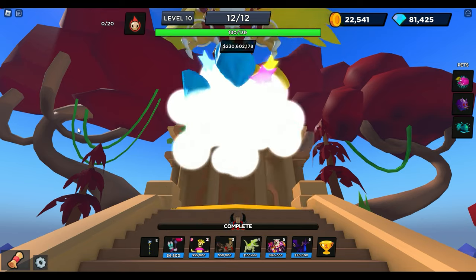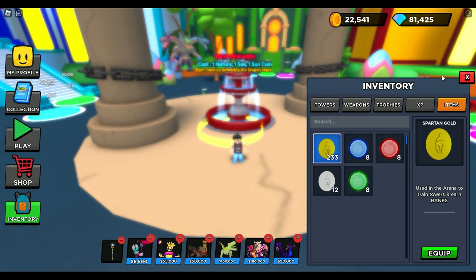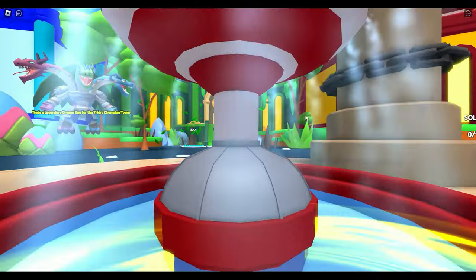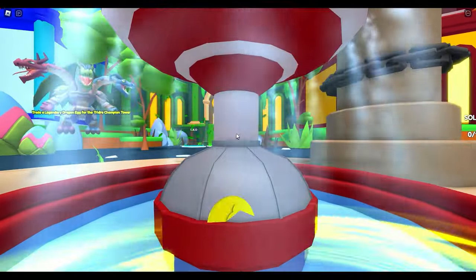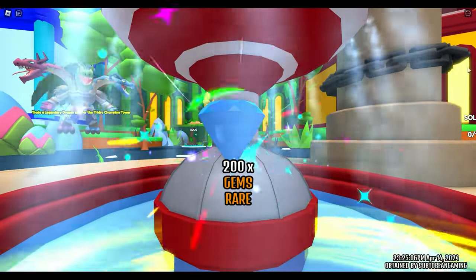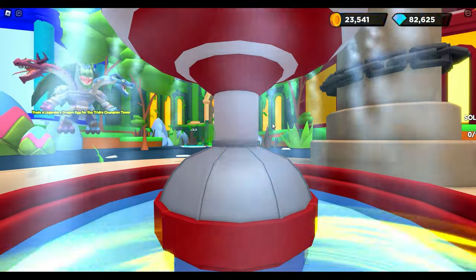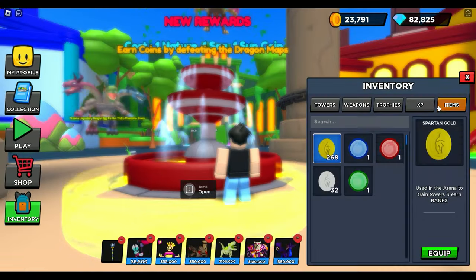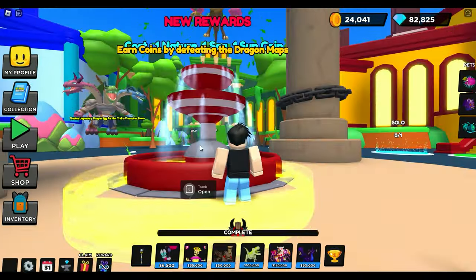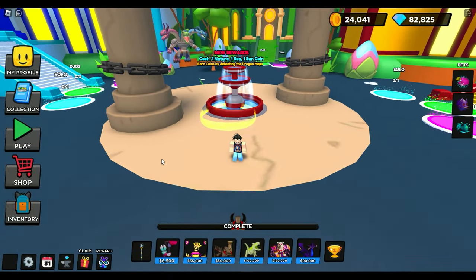Let's head back to the lobby and see the rewards. There's the dragon coin. Nothing really amazing. In my inventory, we're going to the fountain — eight visits, 24 total rewards. Coins, Spartan Gold, coins — I like Spartan Gold. Ten Spartan silvers, two rolls — not bad. Gems is not bad either. I was hoping to get something really good from the fountain, but that doesn't seem to be the case. That's embarrassing — I just spent three hours and got this. That's a bummer. We're going to have to go back to the marketplace and try to trade.